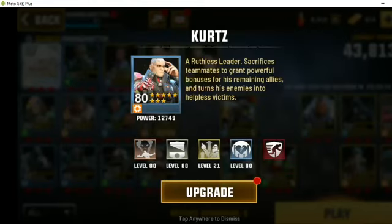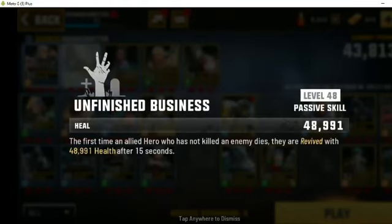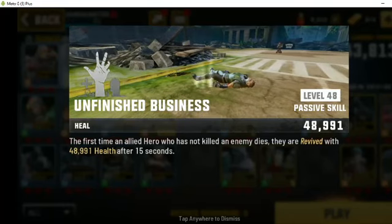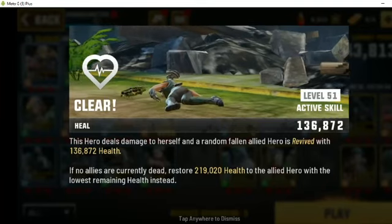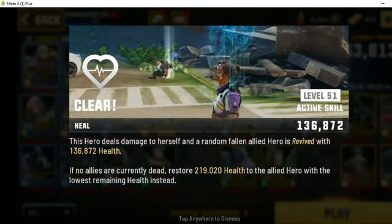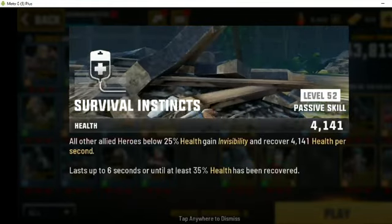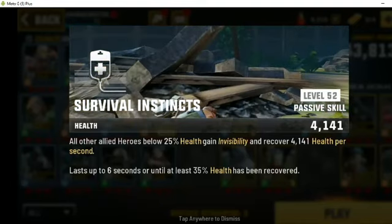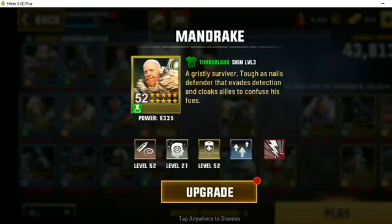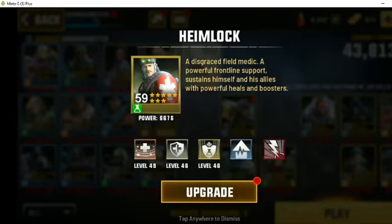Because Execute kills one of your allies, you want to run Kurtz with Ifrit. Her Platinum skill, Unfinished Business, revives the first allied hero who dies without having killed an enemy after 15 seconds. Or you can run him with Flatline — her Bronze skill deals damage to herself and revives a random fallen ally. For support, I'm running Mandrake, whose Bronze skill gives invisibility to any ally below 25% health, meaning computer-controlled enemies won't attack them. And Heimlock is a great support — he gives bonus health to everyone at the start of every mission, and will cleanse and heal as well.